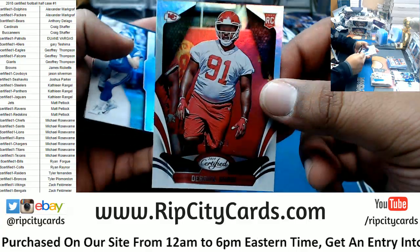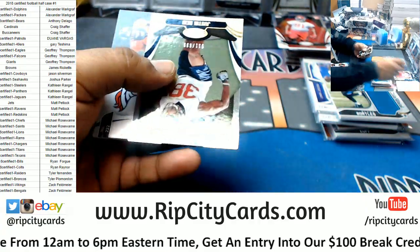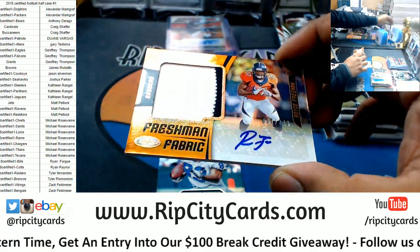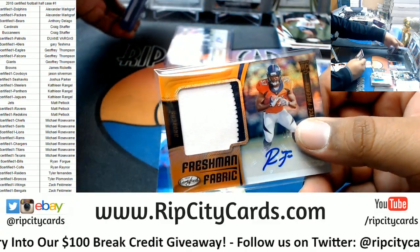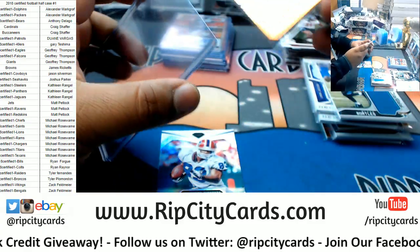We have Derek Notti to 499 rookie for the Chiefs. Got Justin Reid Texans 999. Rookie Patch Auto is going to the Broncos to 349 — Royce Freeman. I think that's the second one — it is. There you go, Broncos hitting in this one. Very nice. Two boxes left.